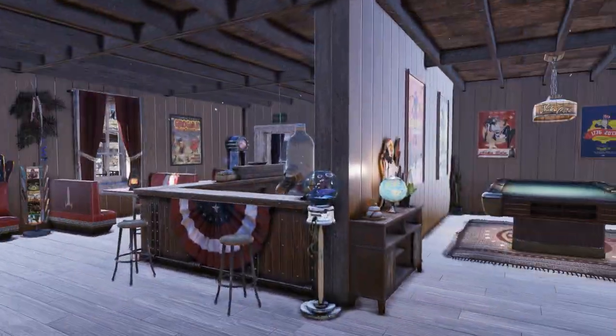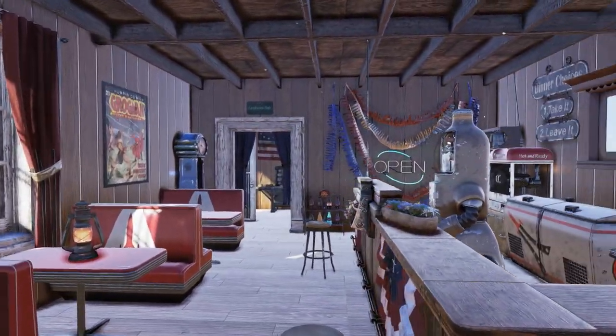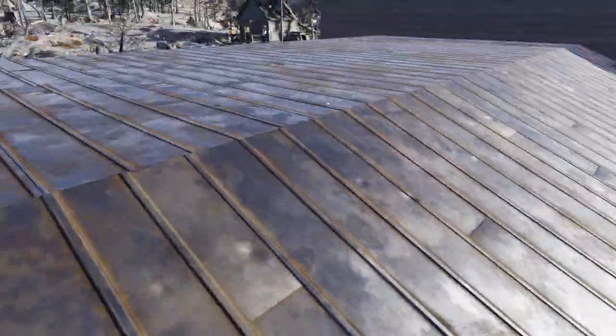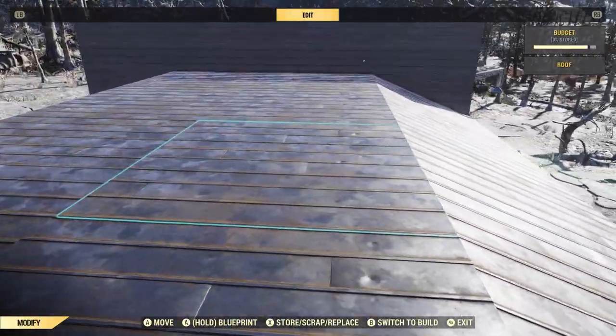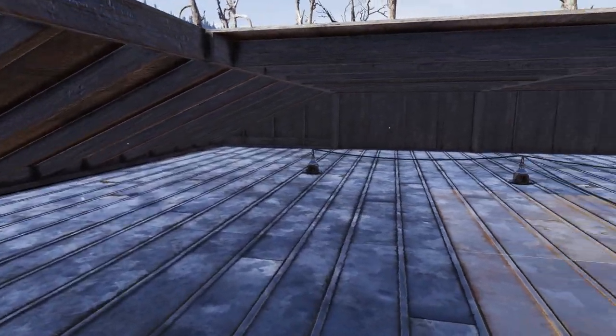Now in this build, you may have noticed that there's no power connectors anywhere and no generators that are visible. That is because I actually have them all hidden away in a pretty cool little spot. If I can go ahead and get on the roof here, I can delete one of these roof pieces — and this is actually where I stored all the power for the entire camp.